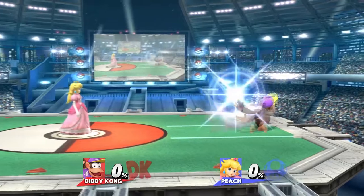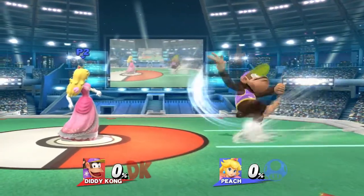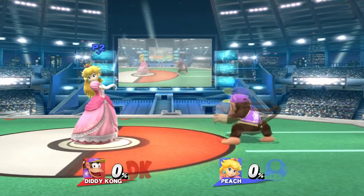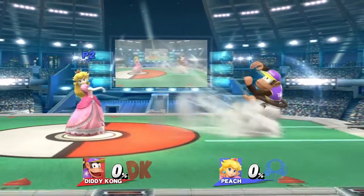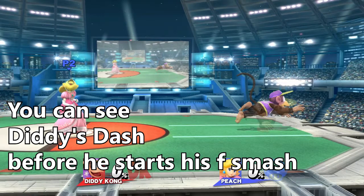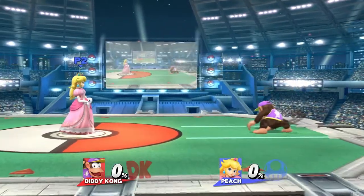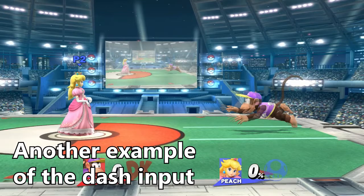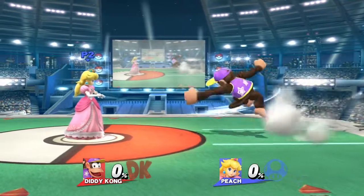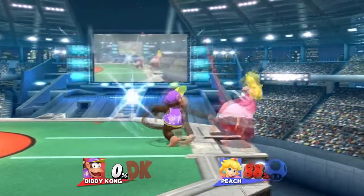Now that brings us to the stutter step F smash — probably the only hard combo to execute on the list. Stutter step F smash is a technique carried over from Brawl, where you input a dash and immediately press A to get a smash attack. The time between the dash input and the A press causes your character to dash and move slightly before being stopped by the F smash input. By abusing this, you can move close enough to your opponent to connect the first hit of F smash after the down tilt, even at percents that will kill, but it needs to be close to the edge of the stage.